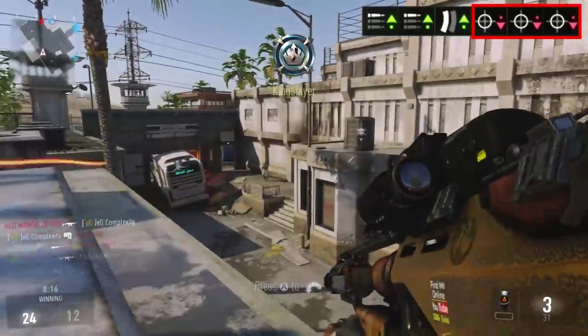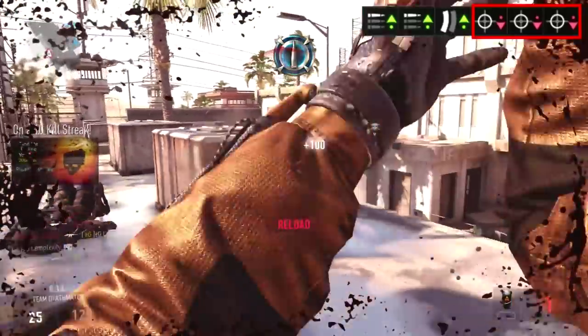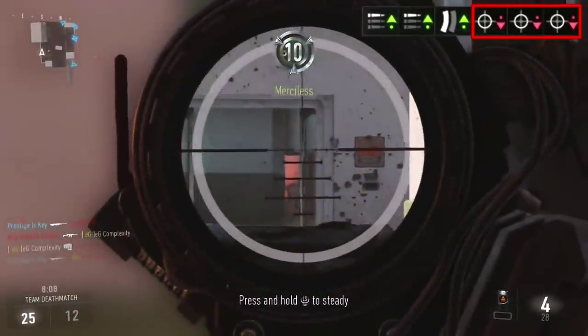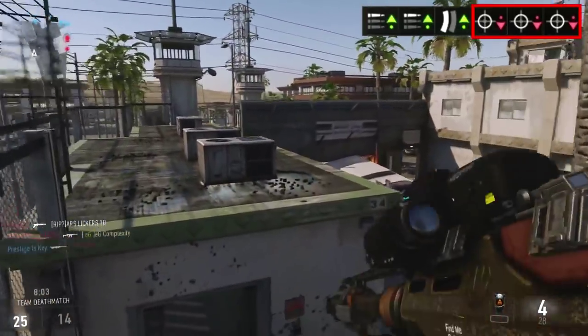If you're a sniper that likes to go prone and sit in the back waiting for people to run across your path, you really won't have to worry about that either. And you've got to remember — this is the Atlas 20mm. You're going to be able to kill people with one shot from the waist up, so that is a great benefit to using this weapon.